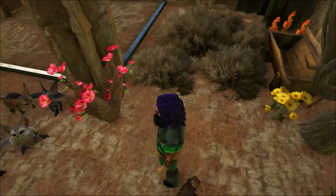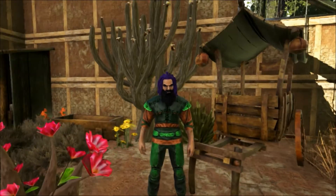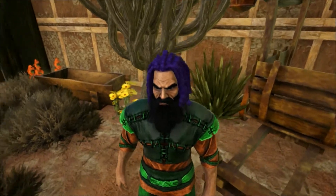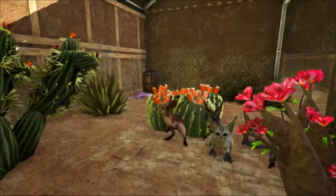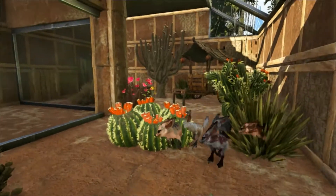However, if a Jerboa is threatened, the hops can become more vigorous, covering up to 3 metres with each bound. This means that Jerboas can reach speeds of up to 25 kilometres an hour when chased by predators. They bound from side to side in a zigzag pattern to help confuse their numerous enemies.